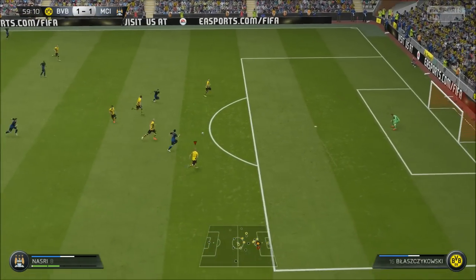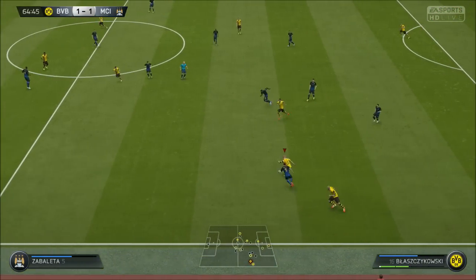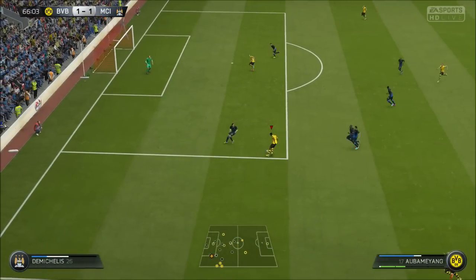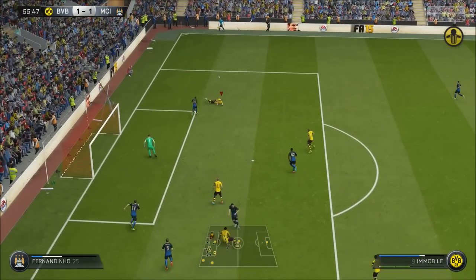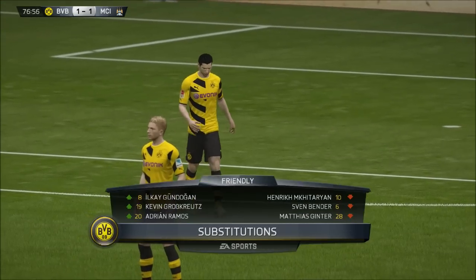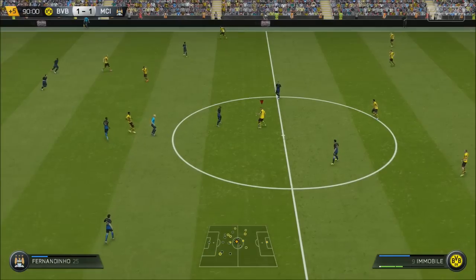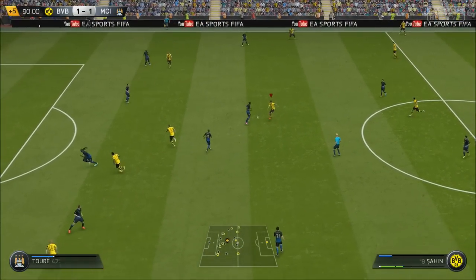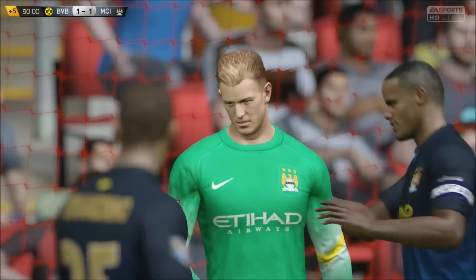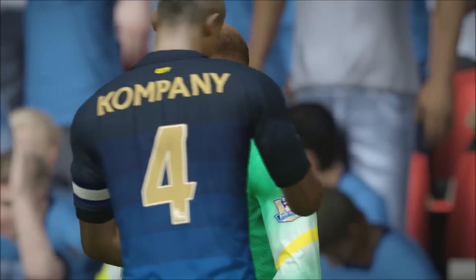He missed — close call there. Aubameyang got fouled as he shot — that should have been a penalty! Let's make three subs: Gundogan, Grosskreutz and Adrian Ramos, the big pacey striker coming on. Come on Reus! Joe Hart, go to hell — that was the chance to win the game! Unbelievable save by Joe Hart. I thought Reus had scored, honestly.